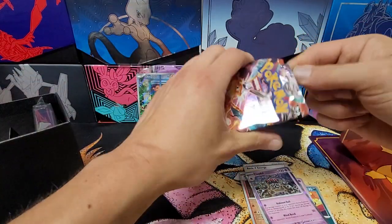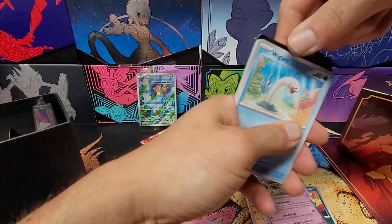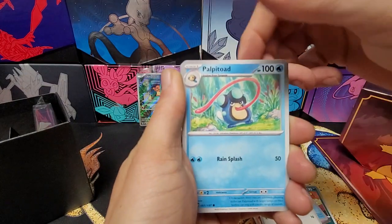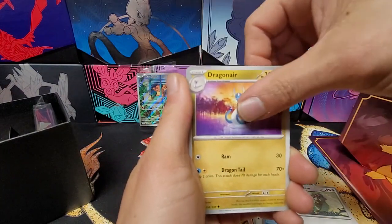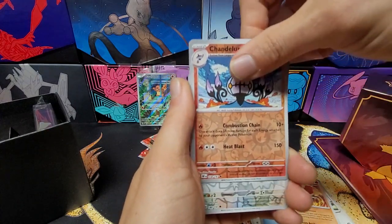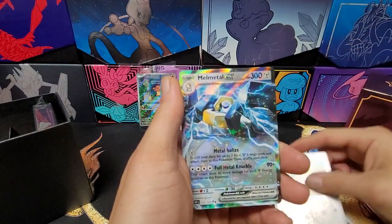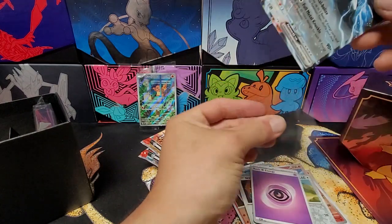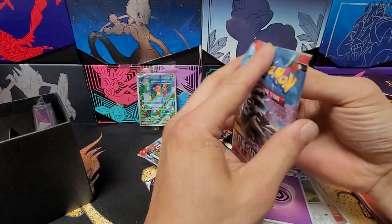Alright, we got Wigglet, Scovet, Palpitoad, Zigzagoon, Pidgeotto, Dragonair, Armarouge, Chandelure, reverse Lechonk, reverse, and our rare is Melmetal EX — that's actually a pretty good pull. We'll get that in a sleeve real quick. Alright, we are going into a Revel Room pack.